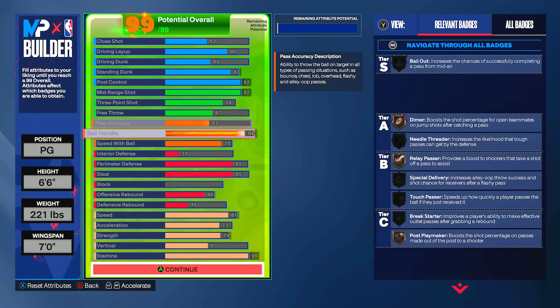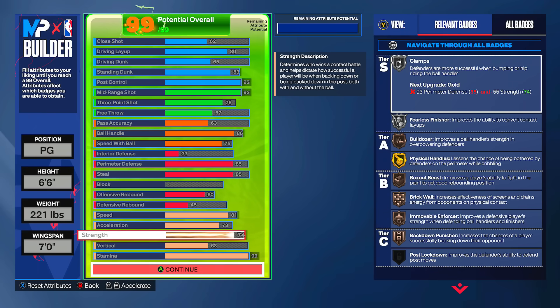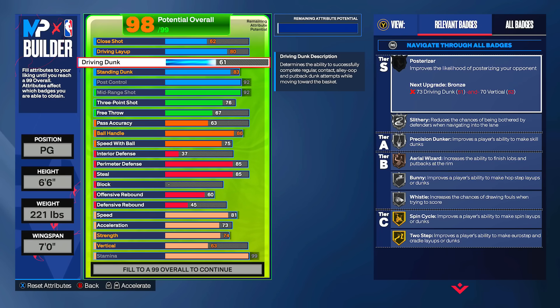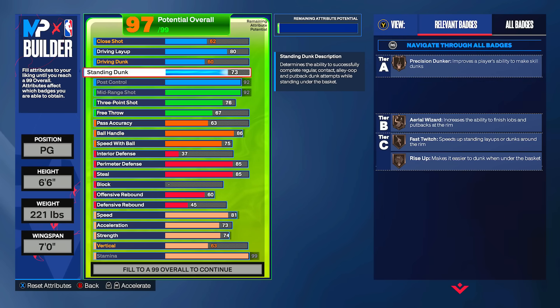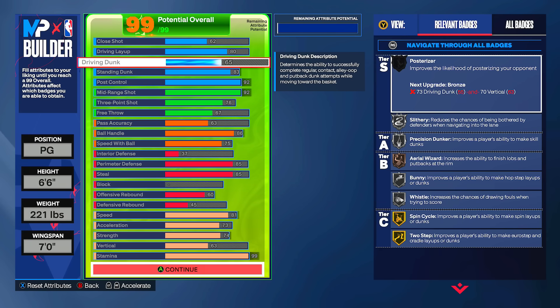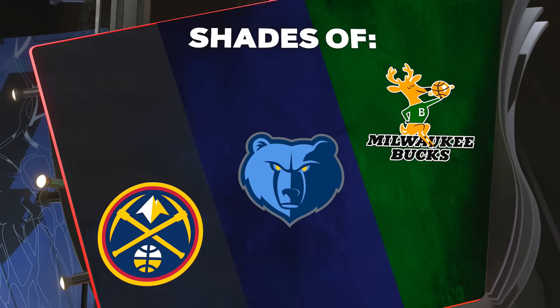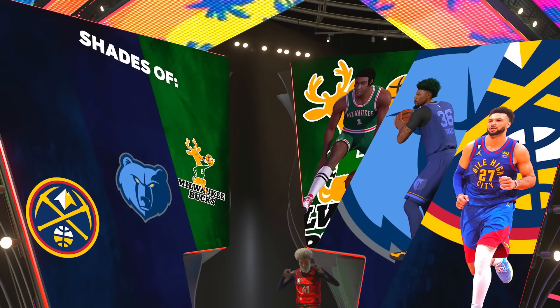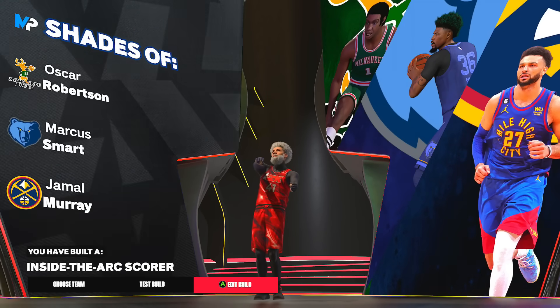Interior defense rounds out the build. I really like this for twos. If you want to make it for threes or rec, go down about five driving dunk and add it to pass accuracy, or drop to 73 standing dunk for more pass accuracy. For specifically twos I don't see a reason to go much higher on pass accuracy, but just changing that makes it a solid all-around build. The 92 post control gives you lots of bailouts. The build name features Oscar Robertson and Jamal Murray — it's an inside-the-arc scorer.